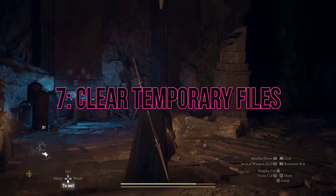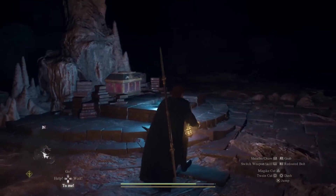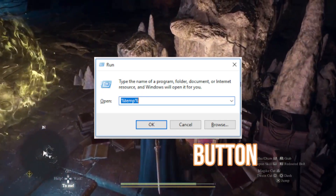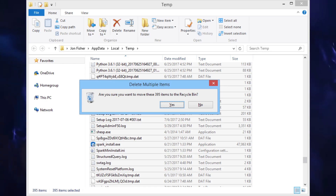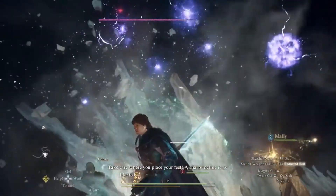Clear temporary files. Regularly clearing temporary files and caches can free up valuable system resources. Press the Windows key plus R to open the Run dialog, enter %temp% without quotes, select all files in the temporary folder, and delete them. Empty the recycle bin afterward to reclaim disk space.